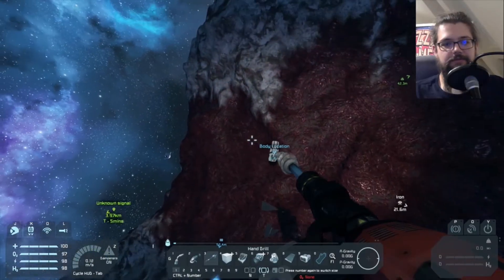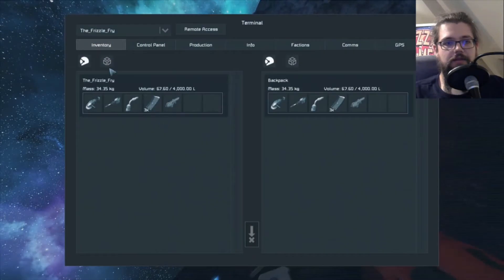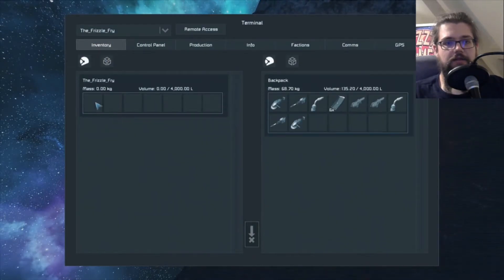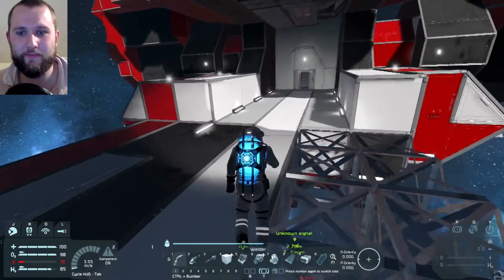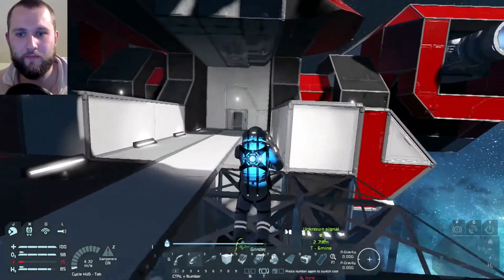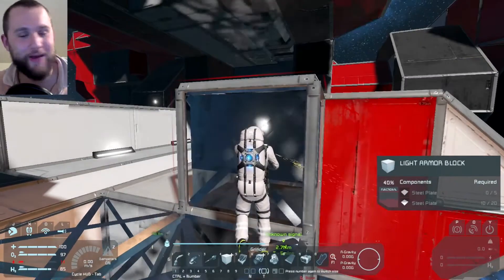Found my corpse — always loot your corpse because it's got weapons on you. You always spawn with some stuff, so always loot your corpse. That is rule one of Pizza Game Space Times. What's the name of our space-faring company? Space. Just 'Space'. I don't think anyone's capitalized on that.